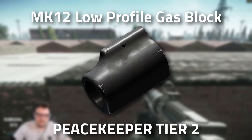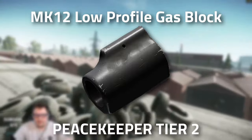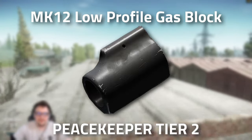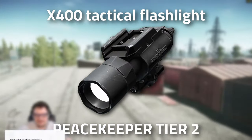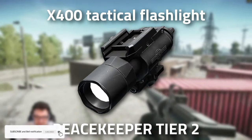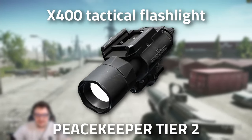Starting off with Peacekeeper, head over to Tier 2 and grab yourself an NK-12 low-profile gas block. We're also going to want to grab a light — I prefer the X-400, so it's got the flashlight and the laser. If you know anything about Tarkov, flashlights are OP, so make sure you use it.